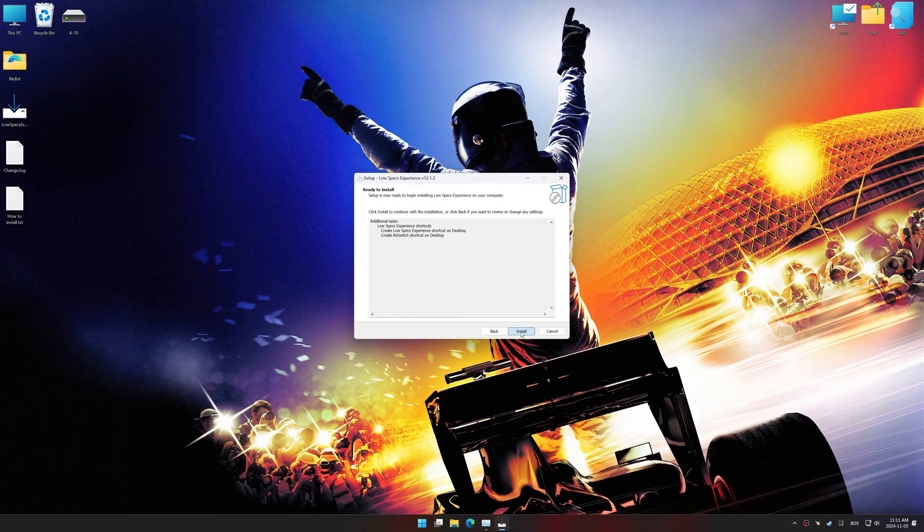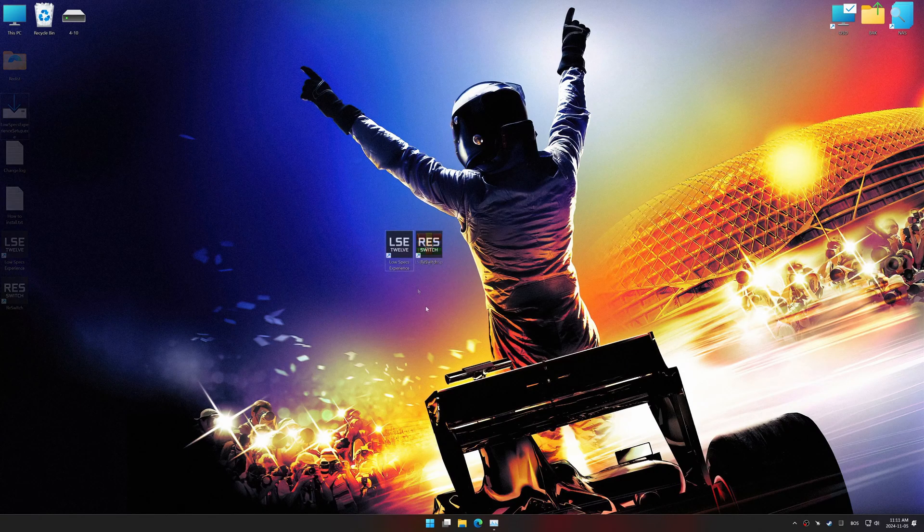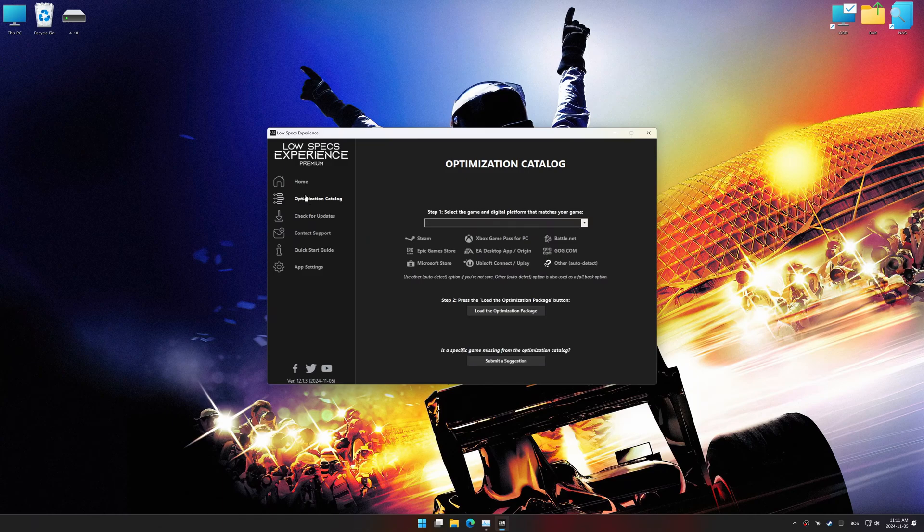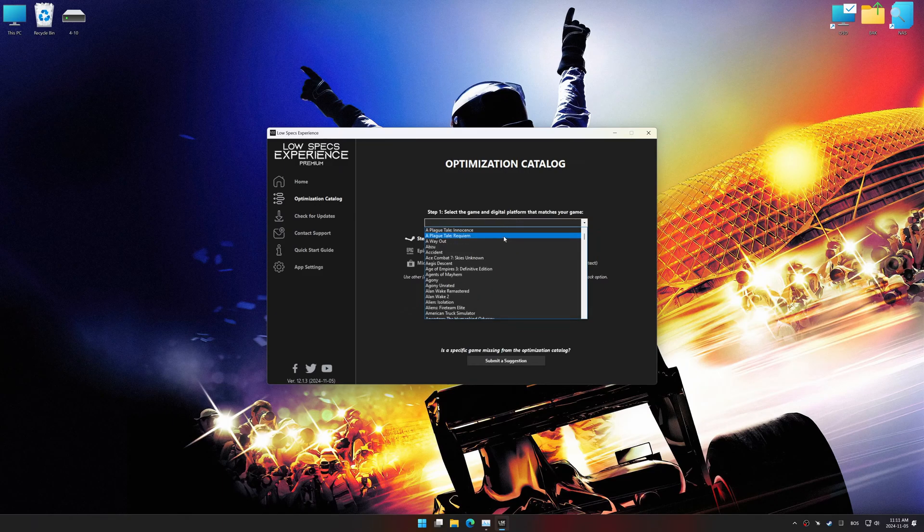First things first, start the installation process for Low Specs Experience. Once the installation is complete, start it using the newly created desktop shortcut. Now go to the optimization catalog, select the applicable digital platform, and select your game from the drop-down menu. Once done, press the load the optimization package button.